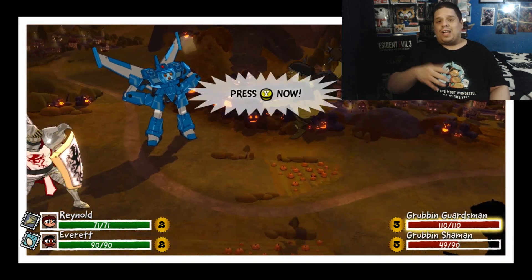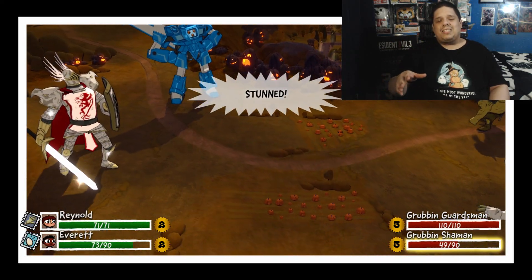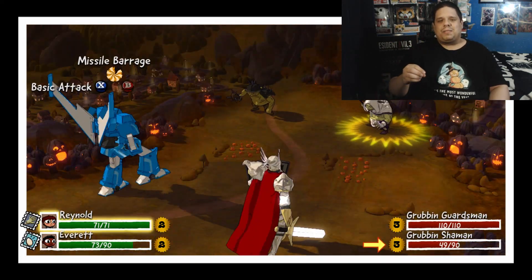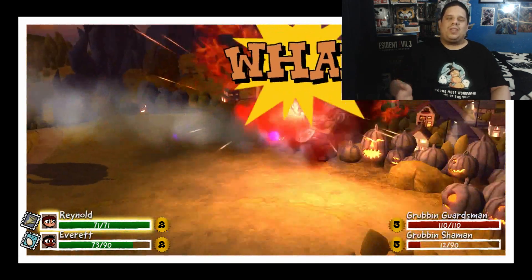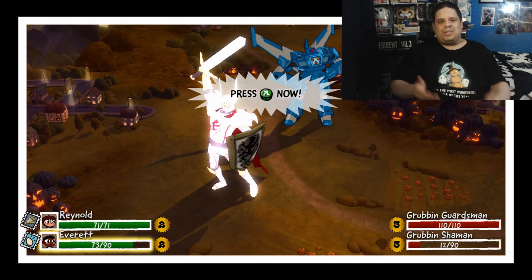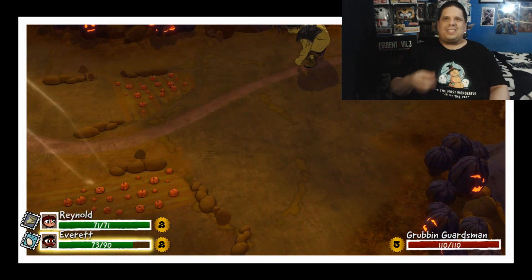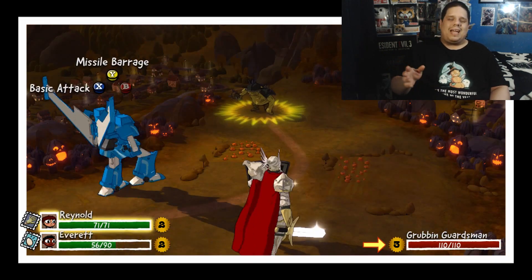It depends on what costume you have. There are costumes you get through gameplay that have different special moves and stuff like that. Special moves build up after each turn — there's no other special way to do it. It just builds up after each turn; I think it's after your third turn that you get it. Like the robot gets a big missile attack.